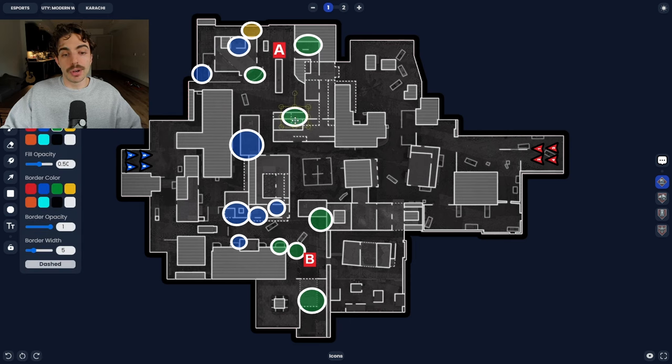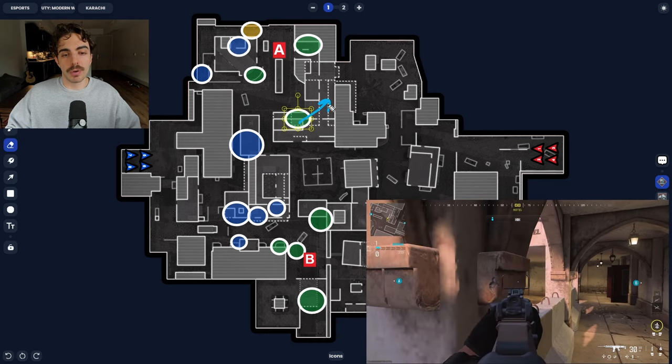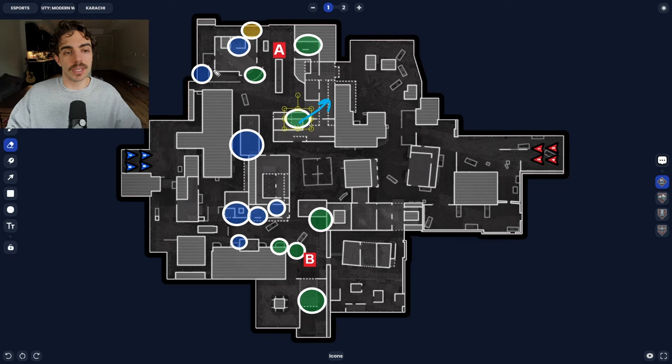If you want a different angle, you can go low pillars, finding angles to hold the lights area for any quick pushes by the enemy. If you have a teammate playing back alley, you can team shot the A site together. Or if you're pairing it with someone in ticket, you can get gunfights in the lights area while your ticket teammate activates and catches people from behind, killing them while they're focused on you at the pillars.